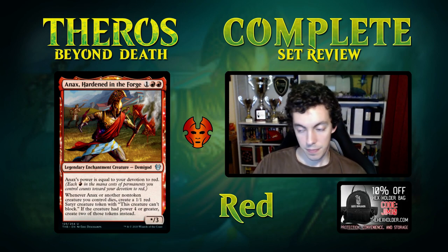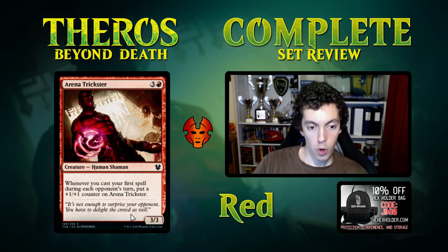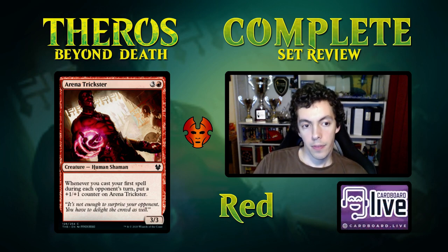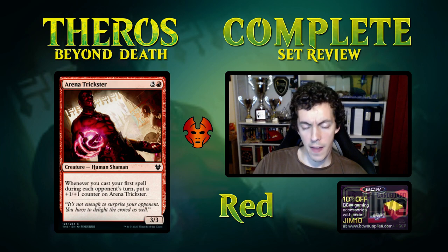Are We a Trickster is a 3/3 for four. When you cast your first spell during your opponent's turn, put a counter on it. Typical limited fodder — it's reasonable in limited. Once you get that first counter it's a pretty good rate, and if it scales beyond that it's reasonable.